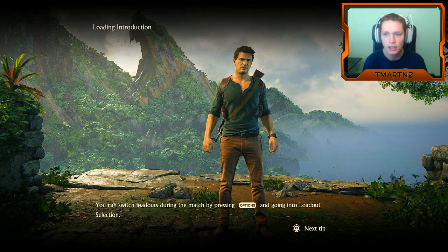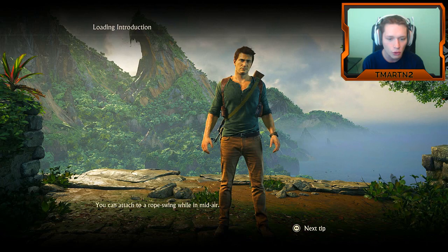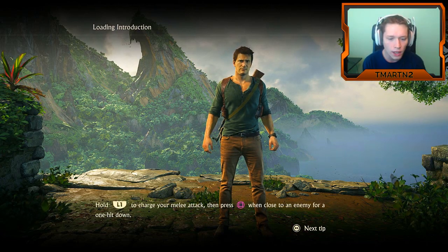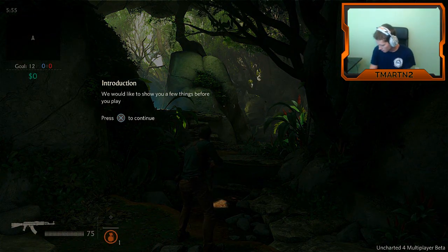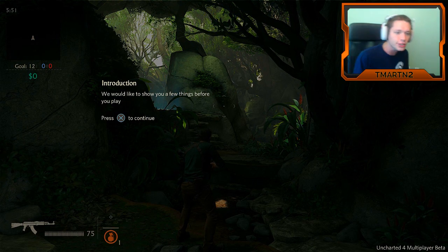Upgrade gear to gain additional benefits and uses. You can attach to a rope swing while in midair — that's pretty cool. Hold L1 to charge your melee attack, then press Square when close to an enemy for a one-hit takedown. I need to put my control freak on. All right, introduction — let's do this!